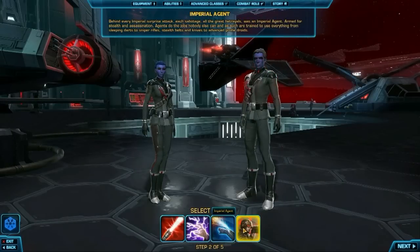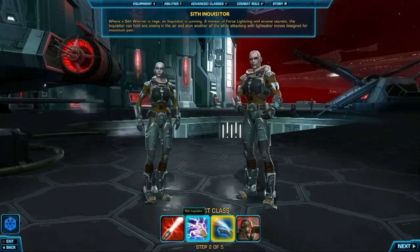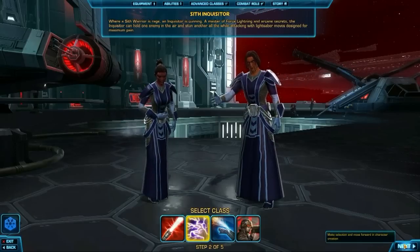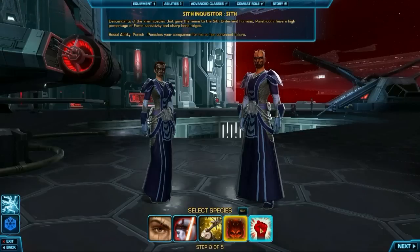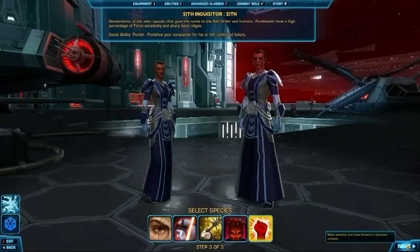You start off picking your class. There are four main classes, and then at level 10 you pick a second round of two choices within your class. These choices pertaining to your class are not changeable later. So once you decide to be, say, a tank versus a melee damage dealer, or a damage-dealing sorcerer versus a melee lightsaber wielder, those changes are permanent and you won't be able to go back.